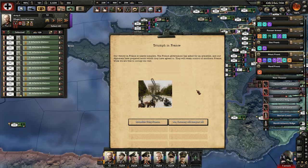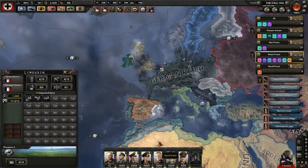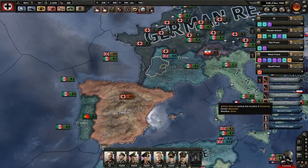Let's read this: Triumph in France. Our victory in France is nearly complete. The French government has asked for an armistice, and our diplomats have prepared terms which they have agreed to. They will retain control of southern France while we are free to occupy the rest. I want to see how this Vichy goes compared to what the standard version is. Okay, they're at war with them, which I'm sort of displeased with, but not unsurprised by.